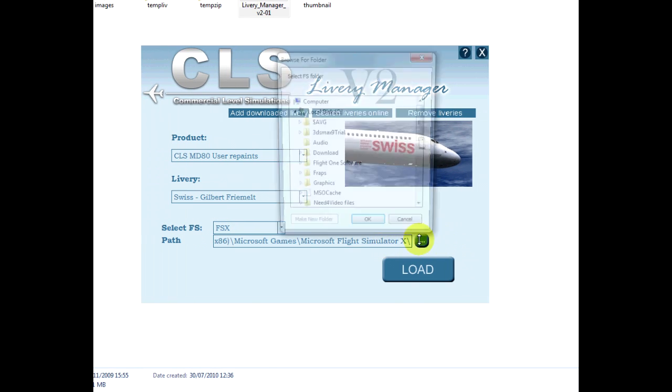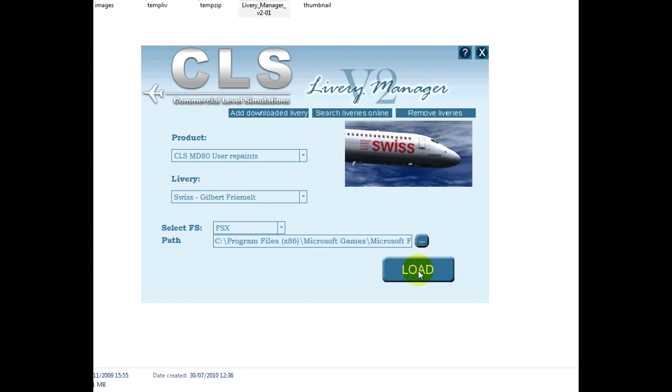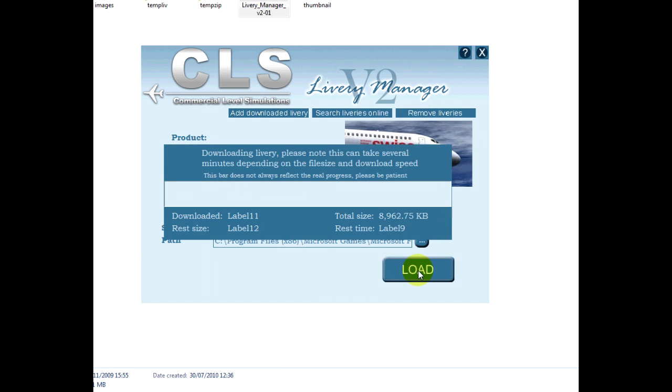Select your path and make sure it's FlightCMX. You can browse from here — you can see Microsoft Games, FlightCMX. Click Load and it'll start downloading.